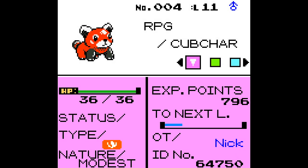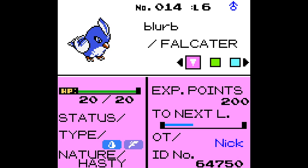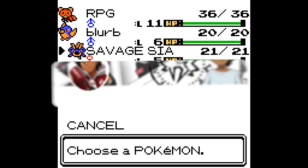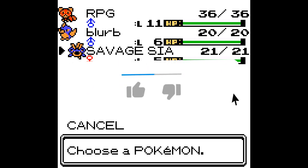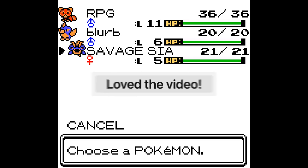We got RPG, you know what I'm saying? Modest nature, that's nuts. The Red Panda. We got Blurb, the Falcator - I have no idea what the hell this is based off of. I think this is a Joltark, a shark. It looks like a shark even in the preview window. I'm excited for this. Make sure you guys leave a like, a comment, and subscribe if you guys are new. Don't forget to hit the notification bell and follow the social media links in the description below along with the download link to this game.